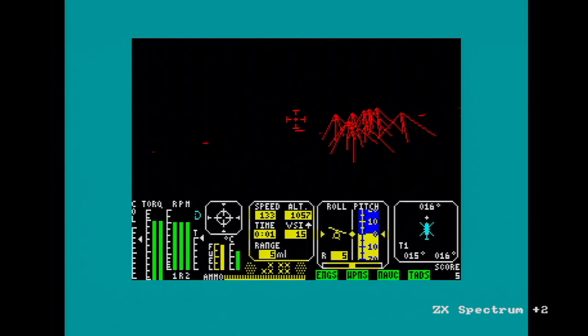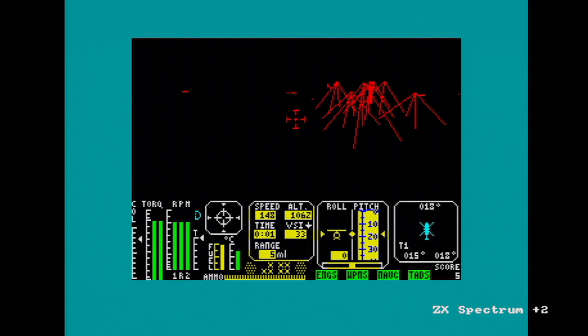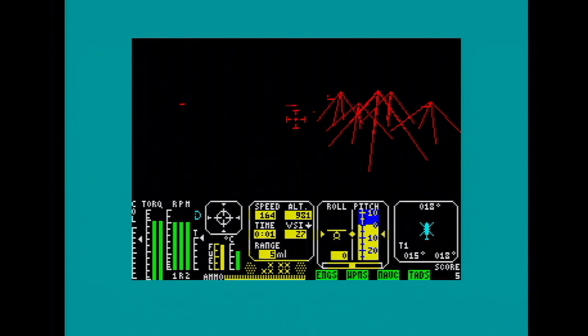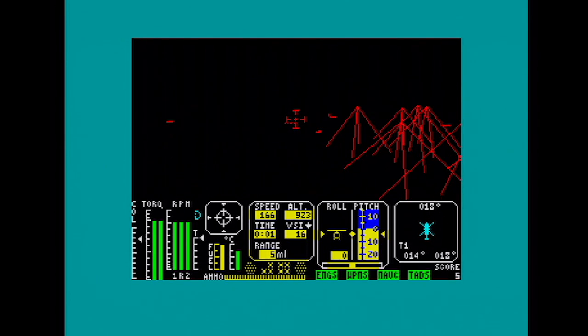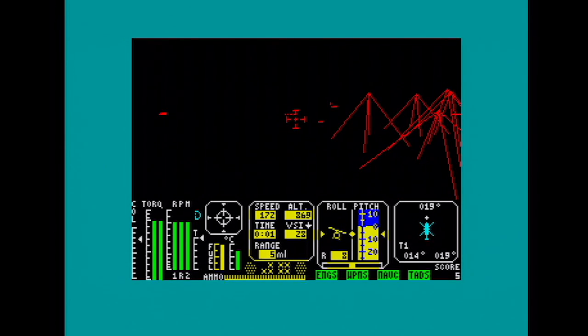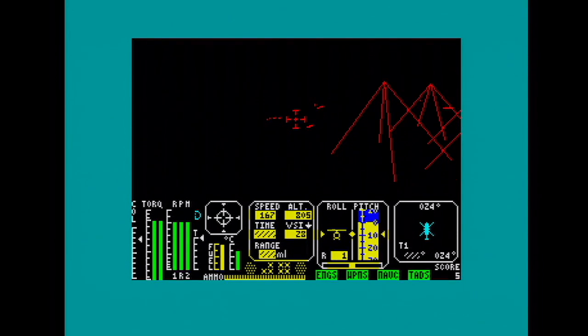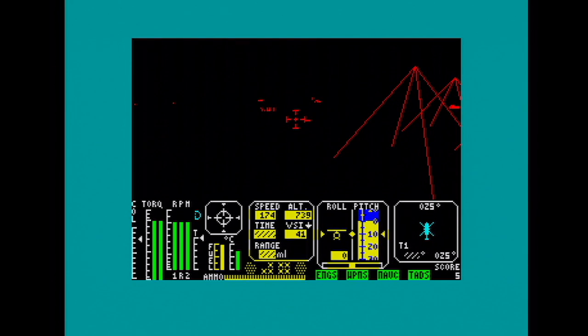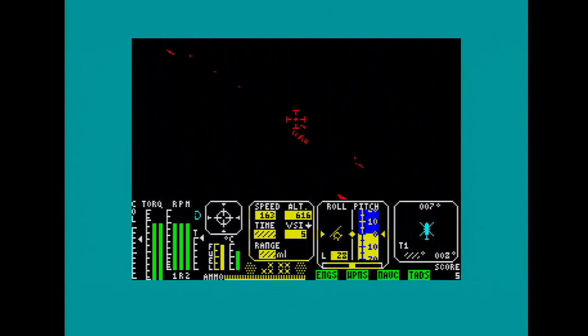On the Speccy everything is red at night. Although it's going to make things harder on the CPC because on the CPC we have more colors, it's harder to fly with just red. Whereas on the Speccy everything's usually black anyway so it makes no odds — it's like flying in a slightly different color scheme, except we don't get the horizon. Flying at night encourages you to use your instruments more.